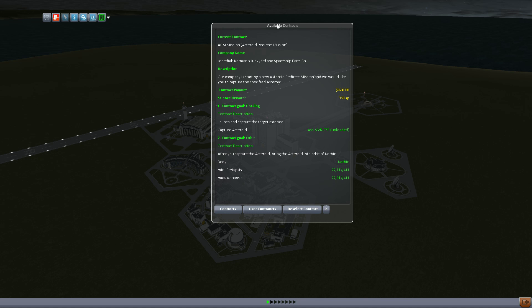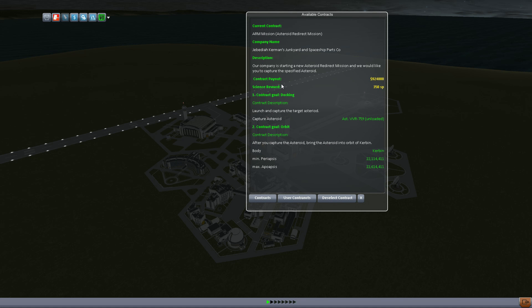We are tasked — Jebediah Kerman's Junkyard and Spaceship Parts Co. is going to give us $924,000 and 350 science points to capture and dock with Asteroid ASTVVR759, unweighted. Then it wants us to bring it to a minimum periapsis of 22,000 and a max apoapsis of 22,86.